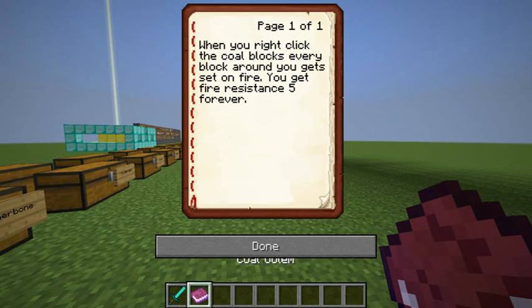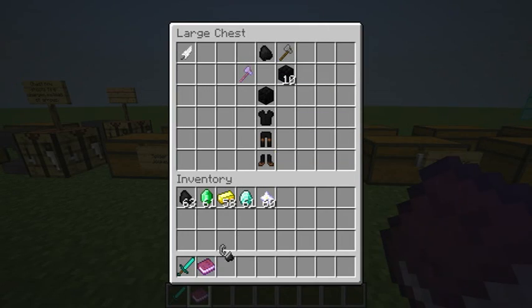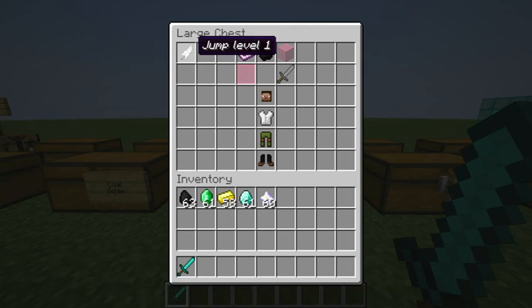When you right-click the coal blocks, every block around you gets set on fire, and you get Fire Resistance 5 forever. With the new flint and steel class coming up, I think I'm going to take the flint and steel out of this one.